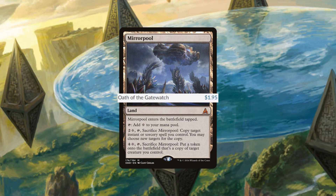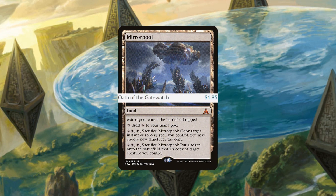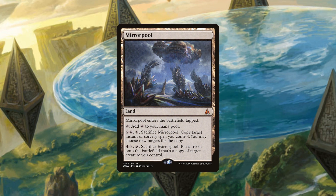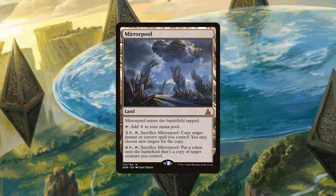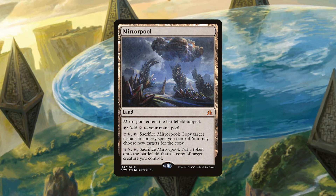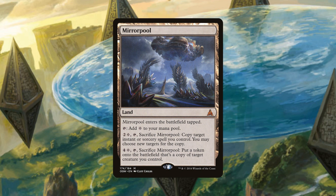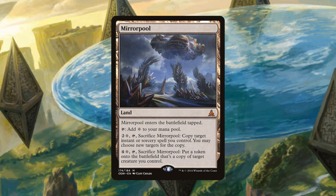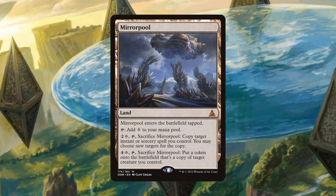Lastly, we've got Mirror Pool, coming in as low as a dollar 95 — ironically what I'm calling the YouTube MTG echo chamber lately. Mirror Pool is a land that enters tapped and taps for a Wastes. You can pay two and a Wastes, tap and sacrifice Mirror Pool to copy target instant or sorcery spell you control and choose new targets, or you can pay four and a Wastes, tap and sacrifice it to put a token into play that's a copy of a creature you control.